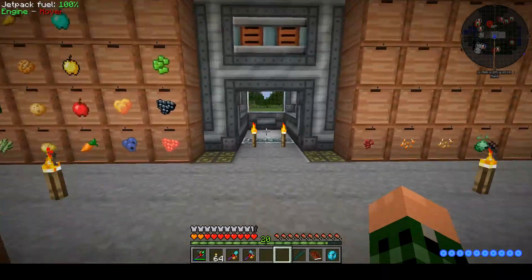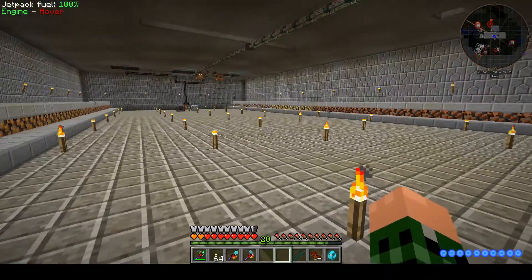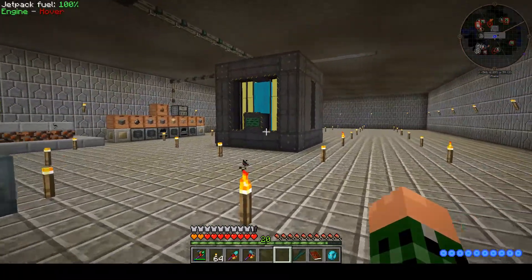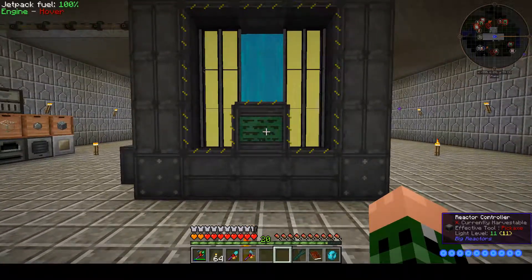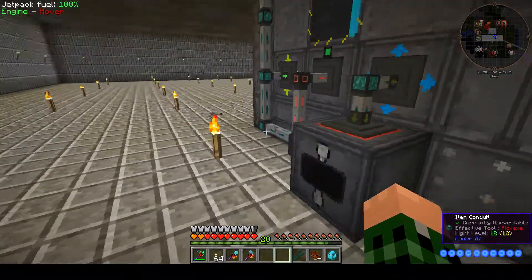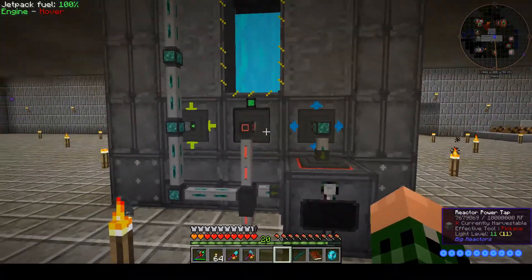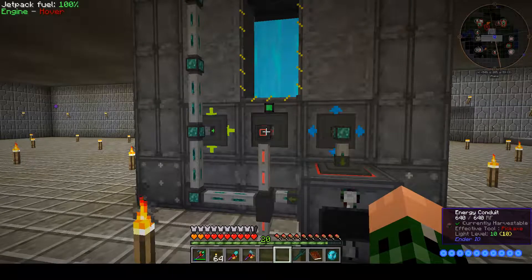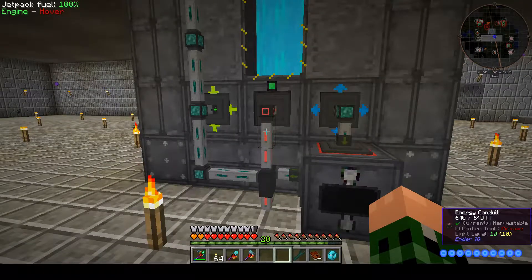Let's go downstairs. I made a room down here — cleaned it out, put ceiling, walls, and floor down. Expanded the big reactor because we needed more power. Put the cyanide reprocessor right here, and a power tap here with the 640 RF energy conduit.